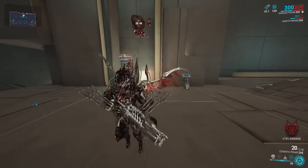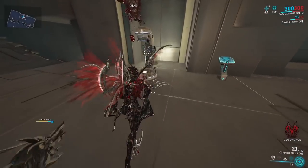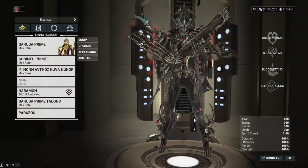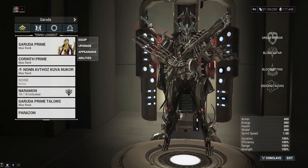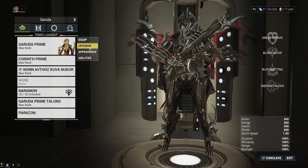The general rotation is: jump on an enemy to get your Blood Altar going to heal yourself, get your energy back with Bloodletting, use your four if an enemy is too high health to kill quickly, and then move on from there. Now let's go over some builds and weapons I'd recommend.